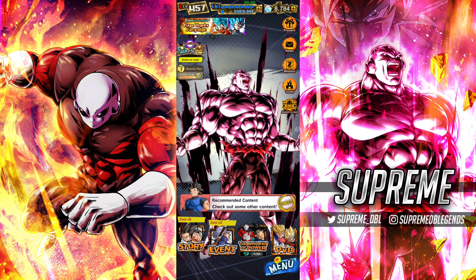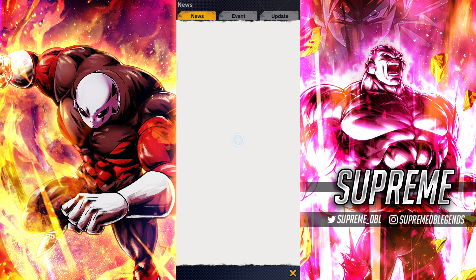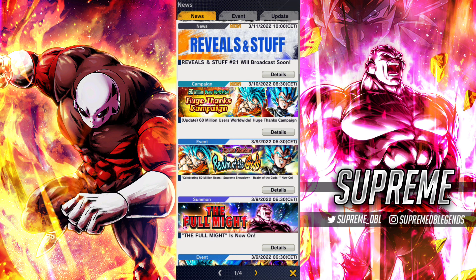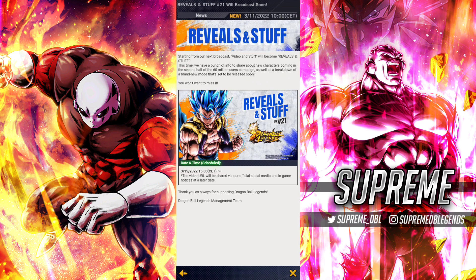As you can see, I have almost 9,000 crystals. I've been saving up every single crystal I've been able to farm since I summoned Fajiran - and I did manage to pull him. I suggest everyone right now should be skipping anything that releases, even though we are getting Reveals and Stuff coming up soon for the second part of the 60 million download celebration, which is going to be either a new LF, a new All-Star banner, or maybe a free-to-play Ultra.